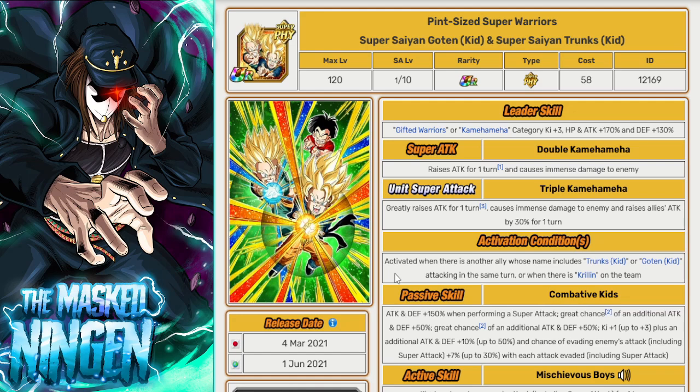It seems crazy to me that, of all the Goku and Vegetas that we have in the game that fuse into Vegito or Gogeta — whether it's a proper fusion with an active skill, or it's just in the Super Attack animation or something like that — we have a bunch of those units, but we do not have a single Goten and Trunks that fuse into Gotenks as an actual unit. We even have Goten and Trunks characters that have fusion in their Super Attack animation, but we don't have a character that actually is just straight-up Goten and Trunks.